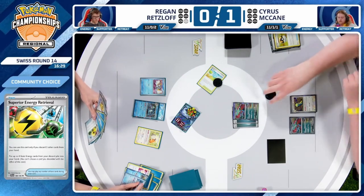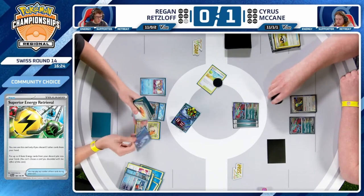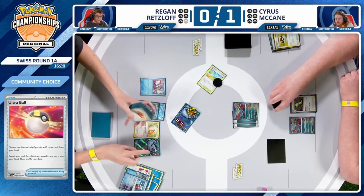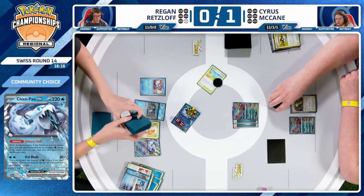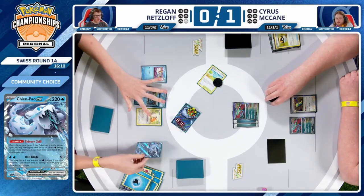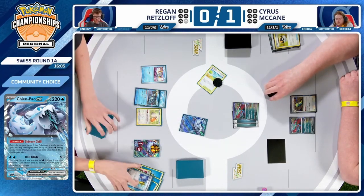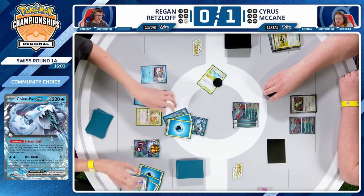Has yet to establish Bibarel, and I expect that's what we're going to see grabbed off this Ultra Ball — or perhaps a Chien Pao. Maybe he wants to attack with a clean Chien Pao, forcing his opponent to find a gust if he wants to clean up the other Chien Pao that's already been hit. If you're this far ahead as Regan, making your opponent need as many cards as possible to even get some prize cards is the right call.